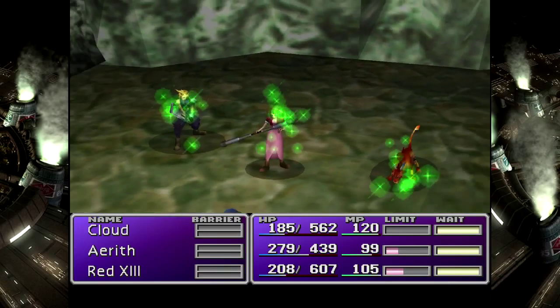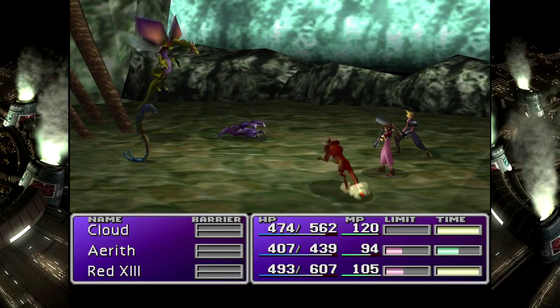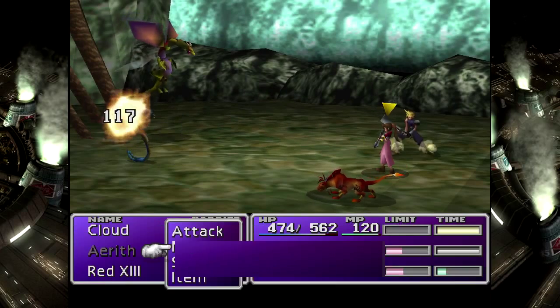Red does the dance, which is hilarious on him because he twirls at a 30 degree angle. It just looks so weird, but like, funny weird.